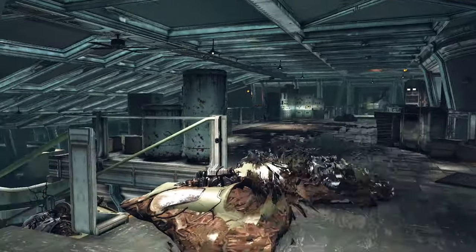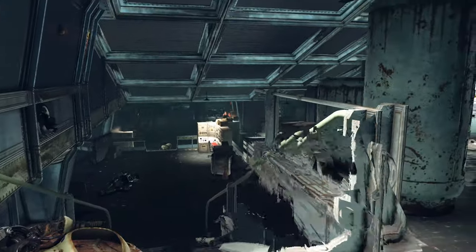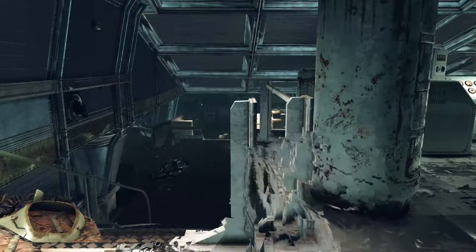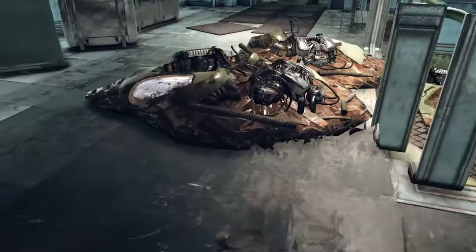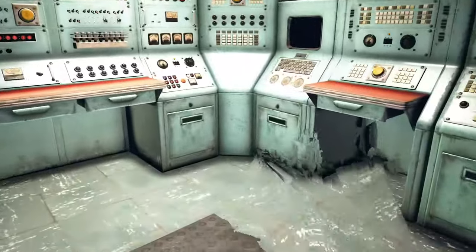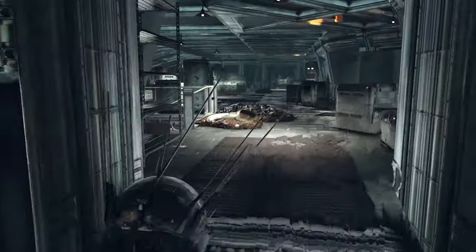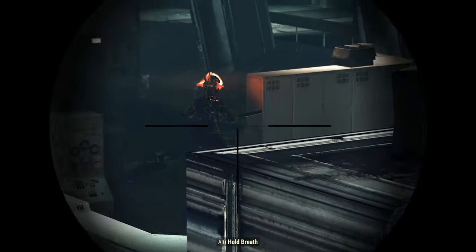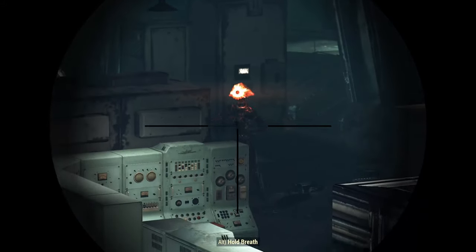The torso of Protectron or Assaultron is less protected, so shoot them at the torso or area between legs and torso. Never be very close to their dead bodies because they can explode — sometimes you can hear it before the explosion. Sentry bots or any legendary ones explode always, so stay away and see where the body goes, or loot them fast.